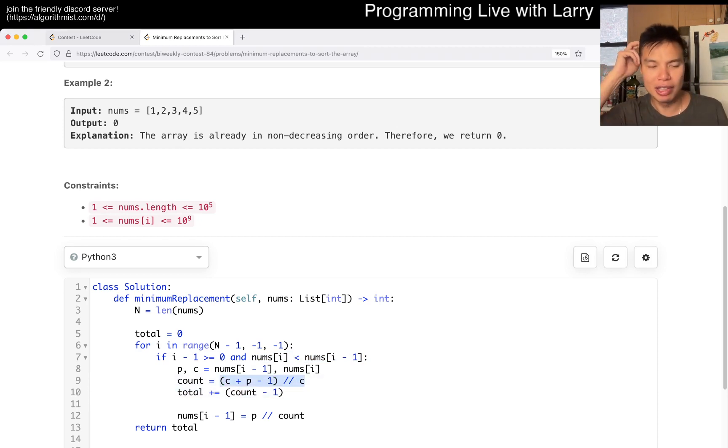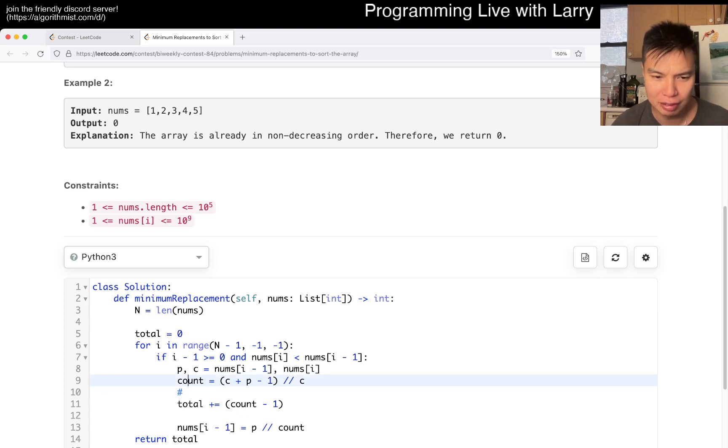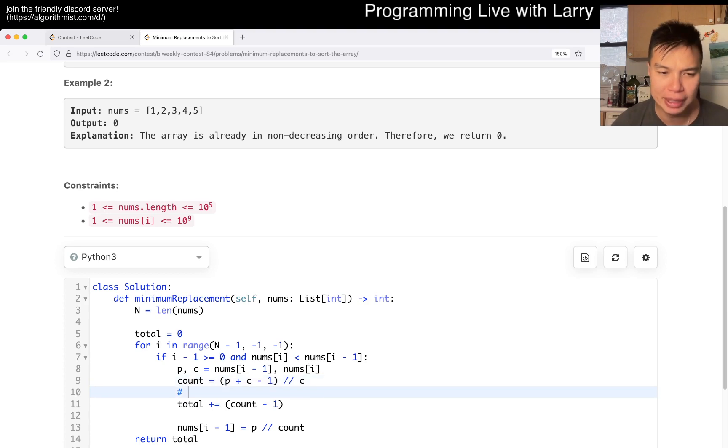This is just a round-up formula. Basically it's P divided by C, rounded up. This is equivalent to using integer arithmetic so I don't have to deal with weird floating point math. You can prove to yourself that this is the case by exhaustion: if P mod C equals zero, this is going to divide perfectly.